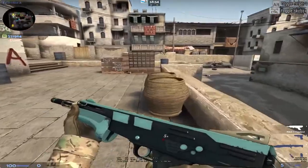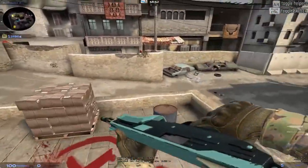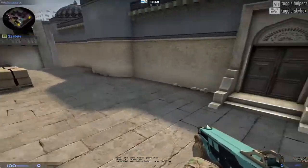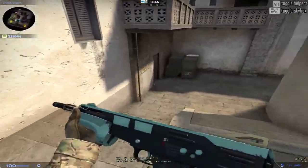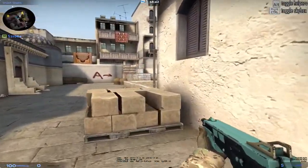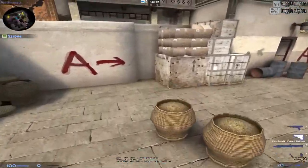This is the MAG-7 Seabird I was talking about. I actually really like this — just because of the colors on it. MAG-7 is probably my most used shotgun and I just find it fun to use, especially camping upper or holding Banana on Inferno. It's really nice.